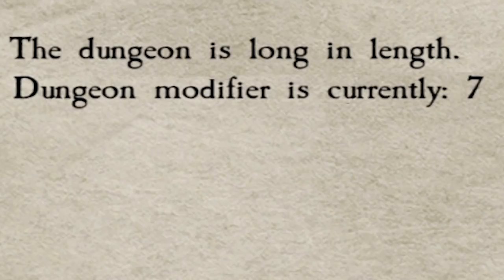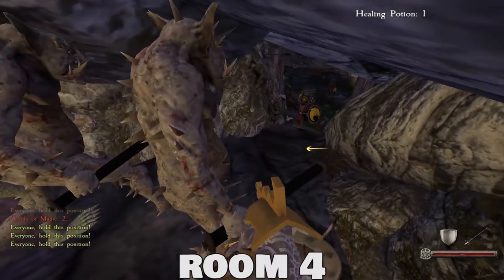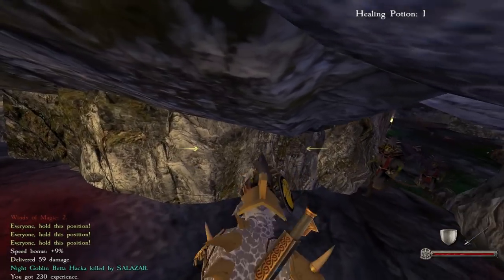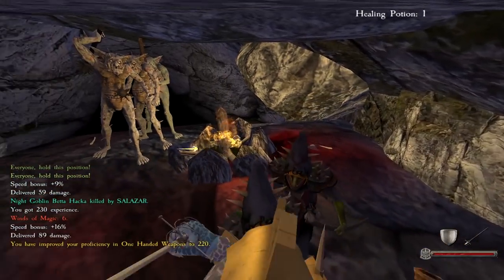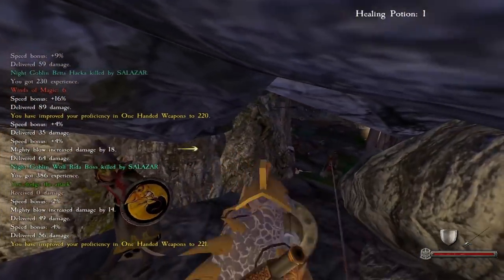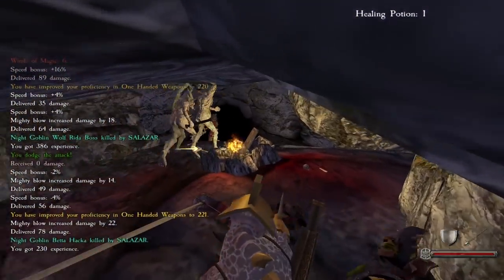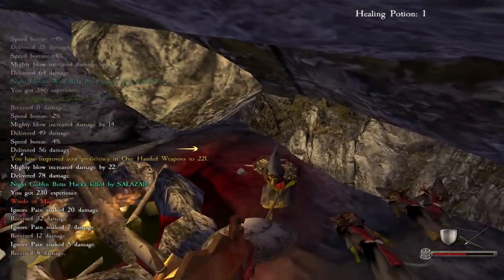With all that out of the way, we're going to attempt a tier 7 dungeon. This first room is not good for us, but let's just hide in here for now. Even though the trolls can't swing in here, we can still soak some damage and we're not getting shot at from eight different angles like we would be out in the open. Goblins are pretty weak though when it comes to dungeons.